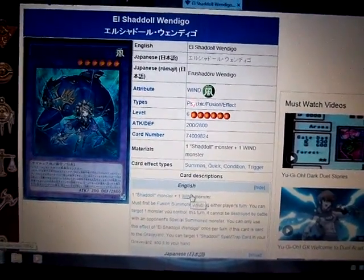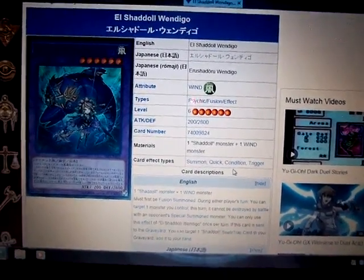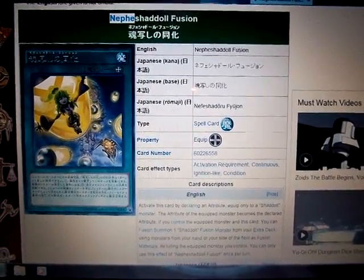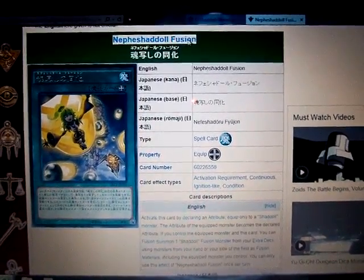And you're probably thinking, it requires a Wind attribute — how am I going to use this card? Well, one option is Super Polymerization, or Shadal Core, or this new card right here. I'm sorry if I'm not pronouncing the name right — it's just kind of hard. Anyway, Neph's Shadal Fusion.